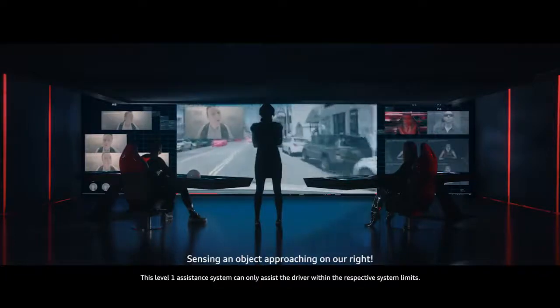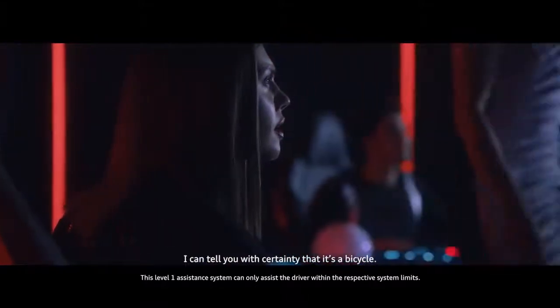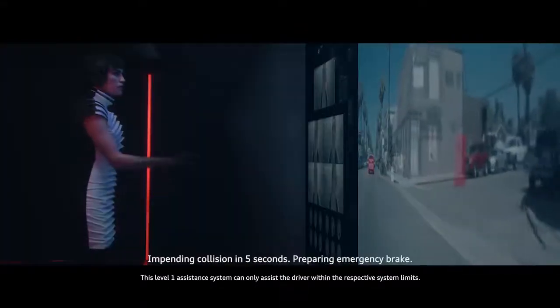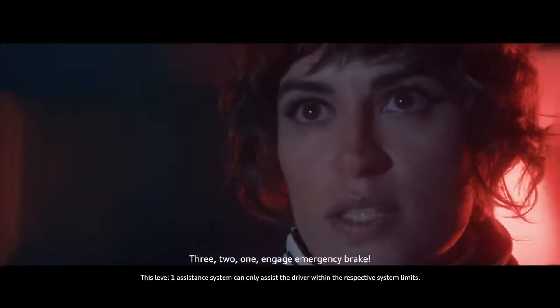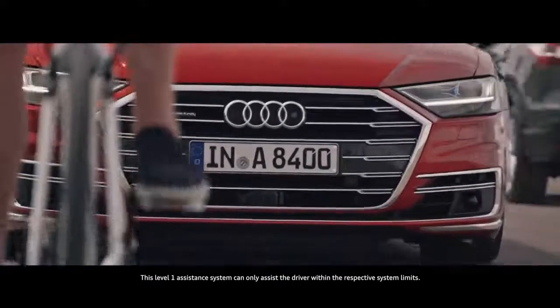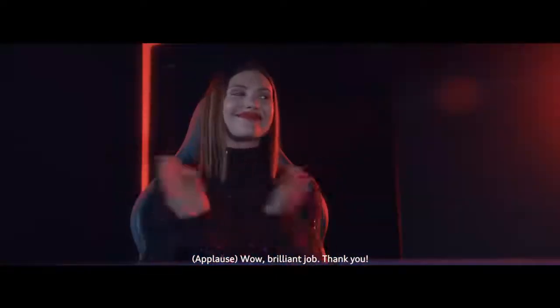Sensing an object approaching on our right. Front camera, what can you see? I can tell you with certainty that it's a bicycle. A bicycle? Cyclist approaching on the right. Impending collision at five seconds. Preparing emergency brake. Three, two, one — engage emergency brake. Brilliant job, thank you.